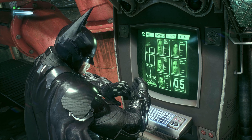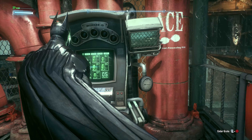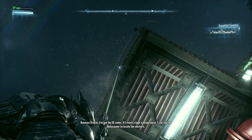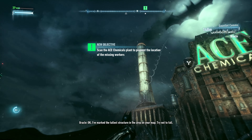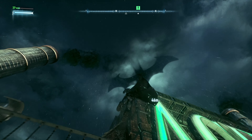Here we go — got all five. Oracle, I've got the ID codes. If I reach a high vantage point, I can use the bat scanner to locate the workers. OK, I've marked the tallest structure in the area on your map. Try not to fall. I'll try, but I'm not promising anything.